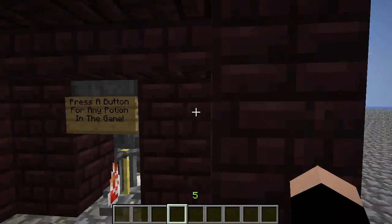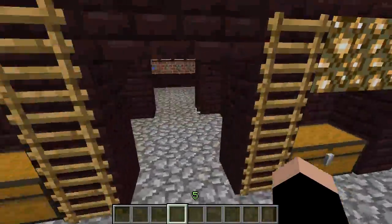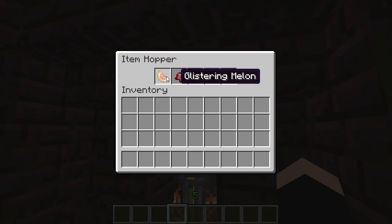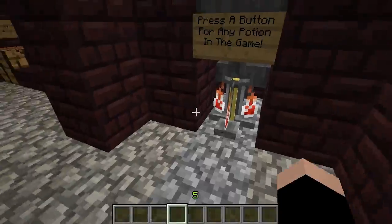Now we've got our mechanism going, and momentarily we've got ourselves another water bottle in there already, and then we've got the lineup of ingredients. It doesn't matter what order they go in after this one — once the first ingredient is in, it doesn't matter what order the rest go in, as long as they're all in. Then of course you've got to wait, because it's a brewing stand.